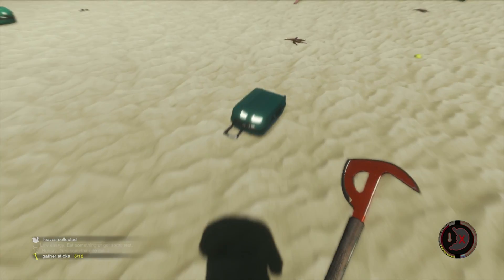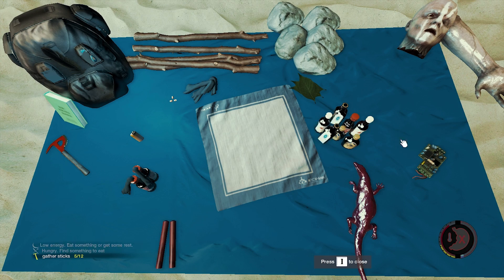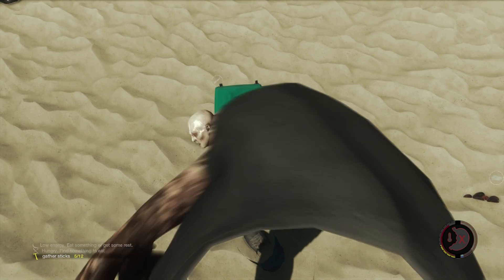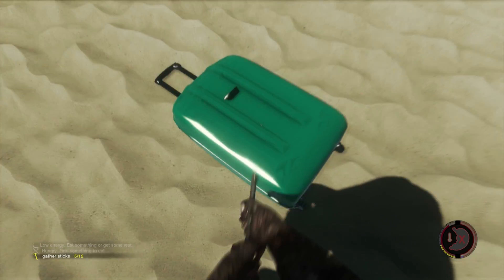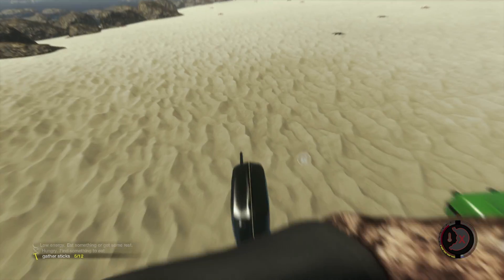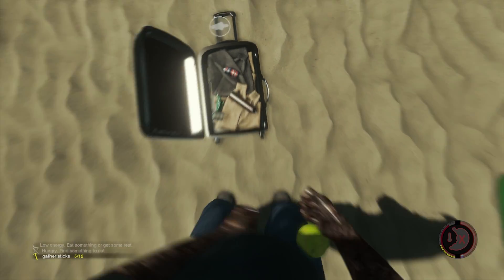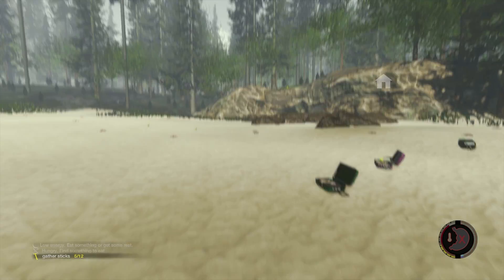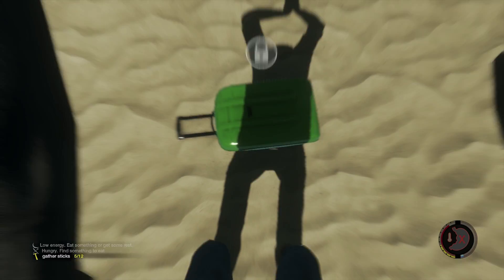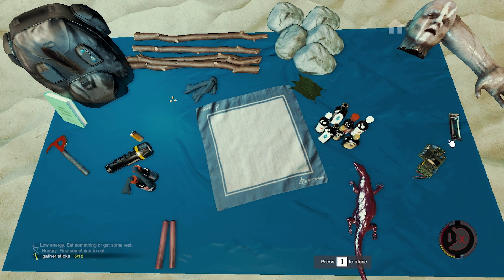Here we go — there's gotta be some food in here. One of these has to have food. After this we're gonna have to build like a garden or something cause we need a way to sustain ourselves. Get this ball out of here. Oh — candy bar! I'm all about it. Wow, that really filled me up.